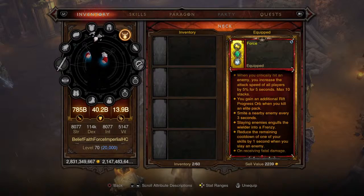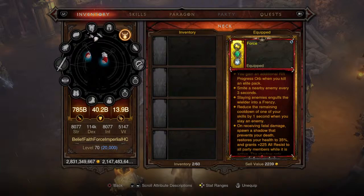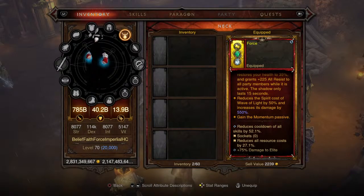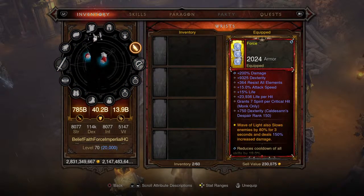The main soul shard on the amulet: when you deal poison damage to an enemy, they receive 50% increased poison damage from all sources for 10 seconds — very nice. You also gain an additional rift progress orb when you kill an elite pack, get the Momentum passive, and reduce the spirit cost of Wave of Light by 50% while increasing its damage by 550%. Cooldown of all skills at 52.1%, resource cost reduction 27.1%, 75% damage to enemies, and capped 25% movement speed. Great for a level one rare amulet.